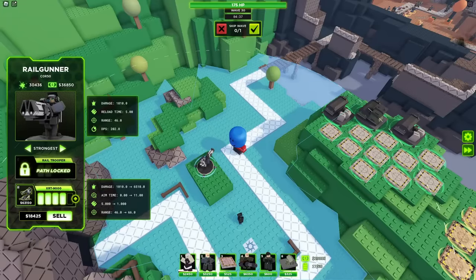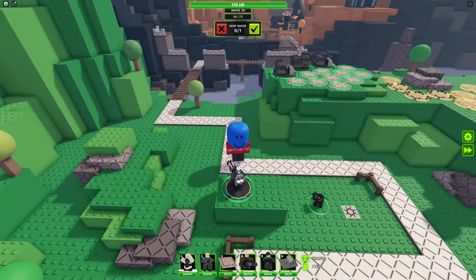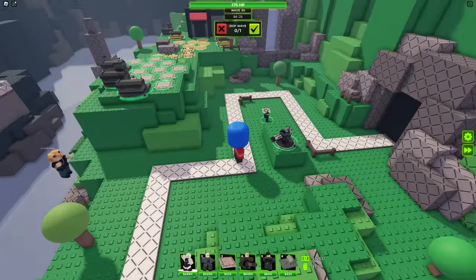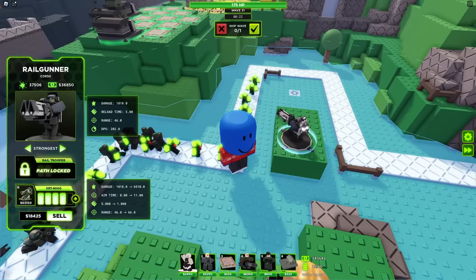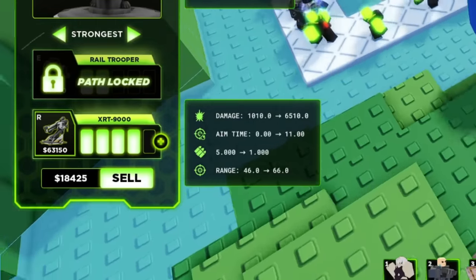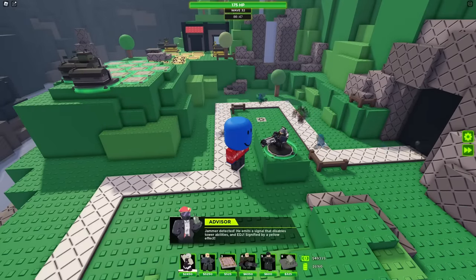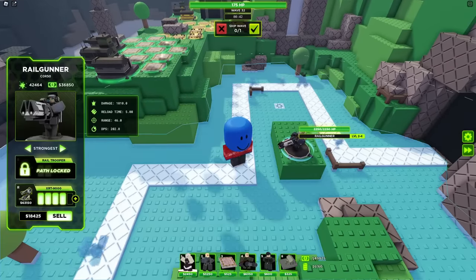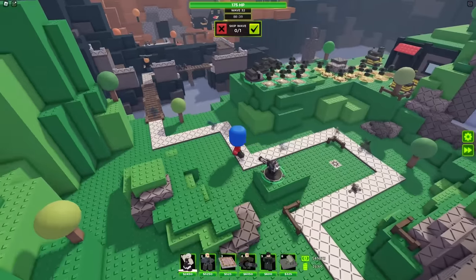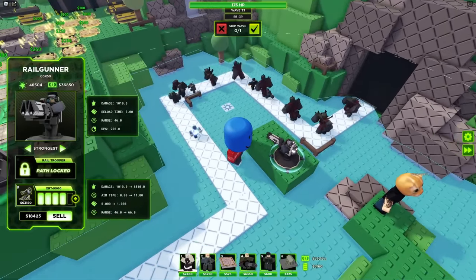Let's see if we can afford the max upgrade by the end of the game — we have five more waves to get 30,000 extra cash. It might be a little iffy on affording it, but we can try. If not, I'll just hop in another game. It doesn't seem like this path can ever detect stealth, but it's usually like that — the top half gets stealth detection and the bottom doesn't. This guy would be broken if he could detect stealth — he could pretty much do everything. We can afford it — let's get it!